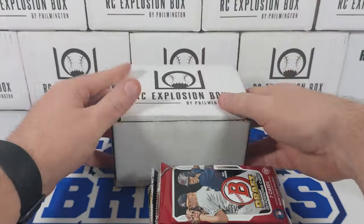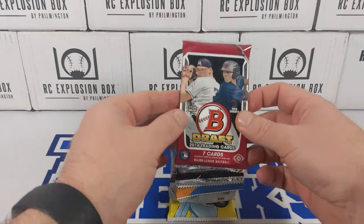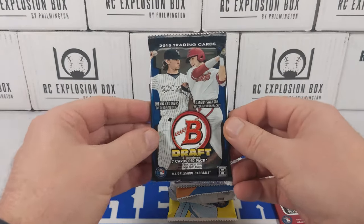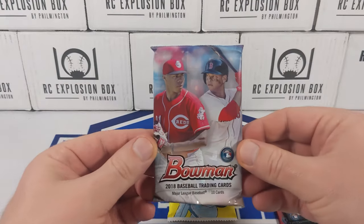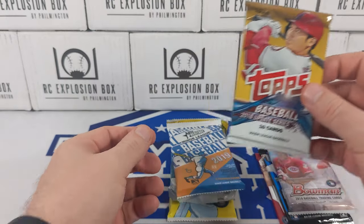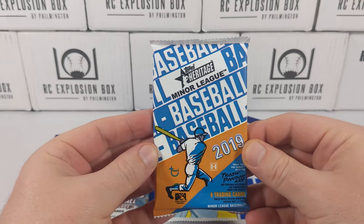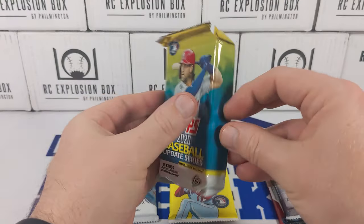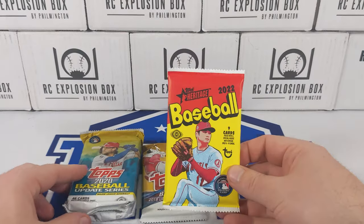Okay, let's see what we've got today. We have 2014 Bowman Draft, 2015 Bowman Draft, 2018 Bowman, 2018 Update — one of my favorite packs ever — 2019 Heritage Minor League, 2020 Update Jumbo, and 2022 Heritage.